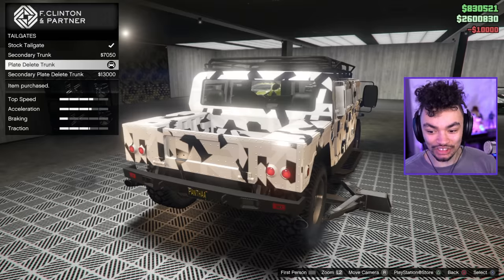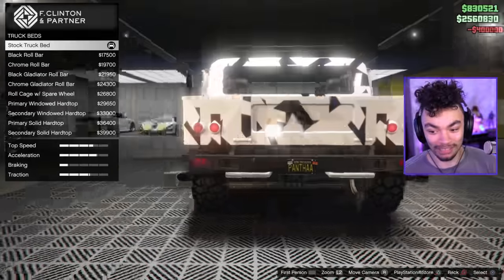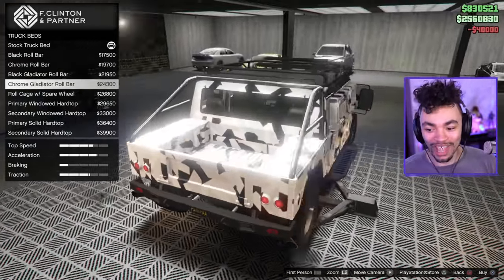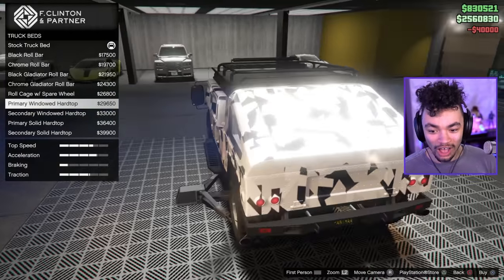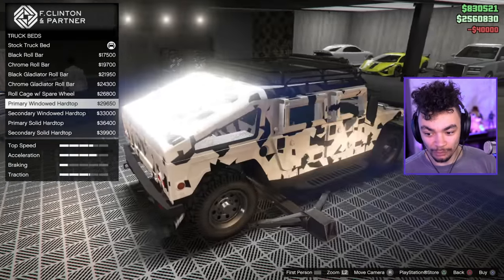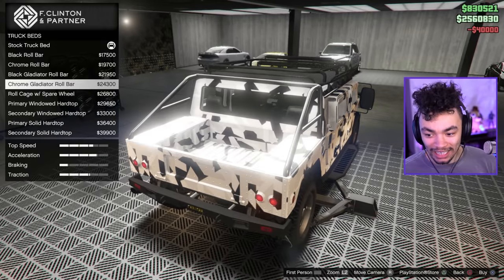The plate deleted — the rear looks pretty nice. Transmission upgrade probably needed for something like this. Truck bed option — we got the full SUV truck boy experience here! We've got the hard top as well, in case you want that — with a window, two windows. I've already made my decision.